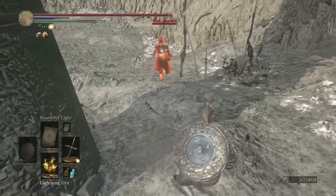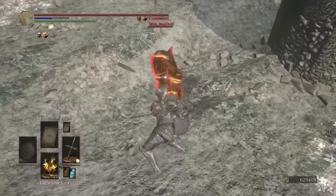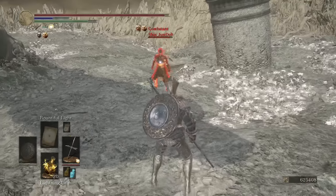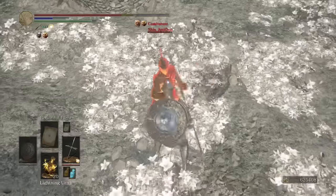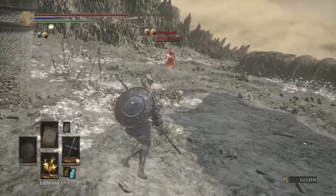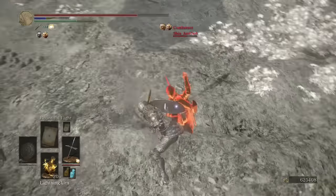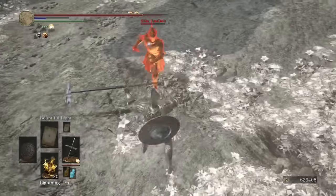Look at this guy, he's going in for the bow attack. I hit the pillar. I can't believe I missed. I'm going for the backstabs too. There's a nice R1 combo. I did get the backstab — it probably got me more damage than I had. So this dude is just like the cheapest I've ever seen.